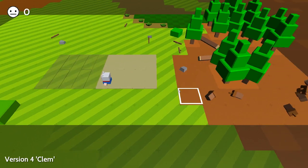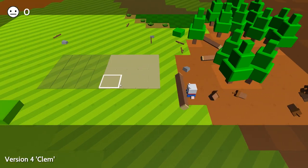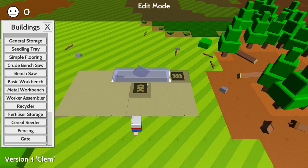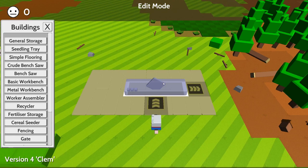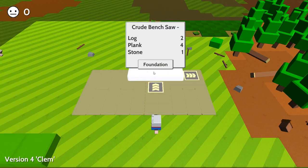Then on top of the floor you can put down different items. So now we've got our floor down. The first thing we want to build is a crude bench saw. Now you can't put it on the raw grass, we can put it on this floor here. So we're going to place it there. Press escape. Now we need one stone, four planks and two logs.